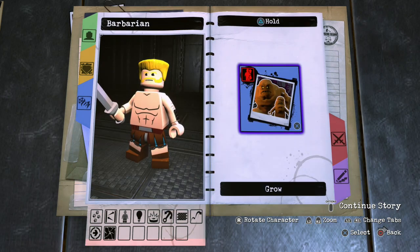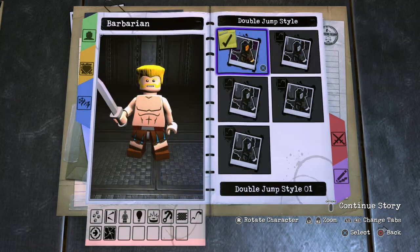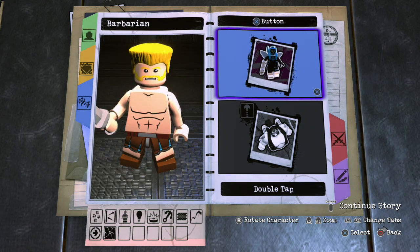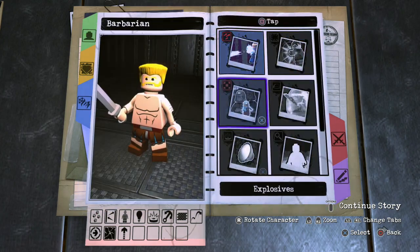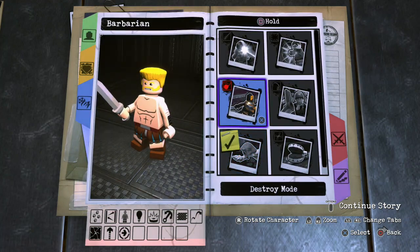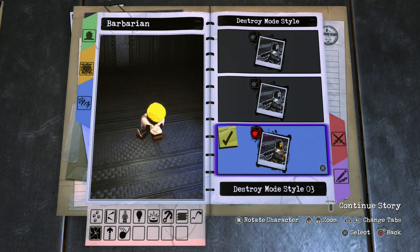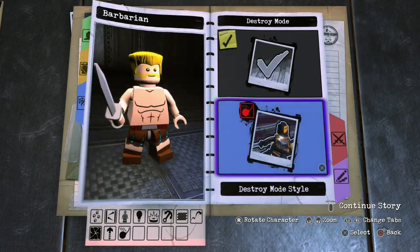Now we have skills. For hold triangle, we'll leave it off. For X, we'll go ahead and give him a double jump. This character's probably not going to have too much in terms of powers because all he really does is hit stuff with his sword, so it's not too complicated. For top square, we'll leave it blank. For hold square, we'll give him destroy mode — style number three looks pretty good because it kind of suits the Barbarian. It's a very crazy wild attack, so we'll go with that.